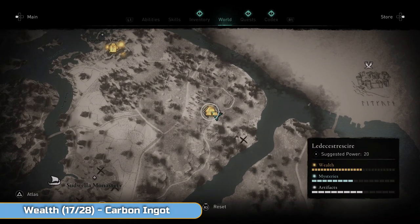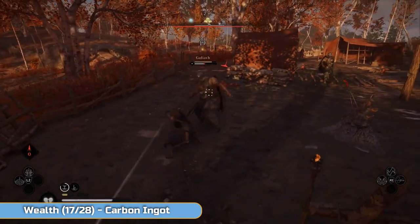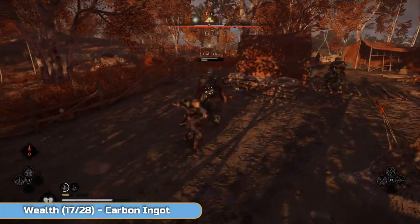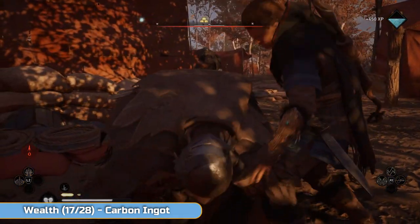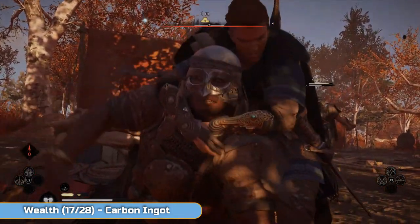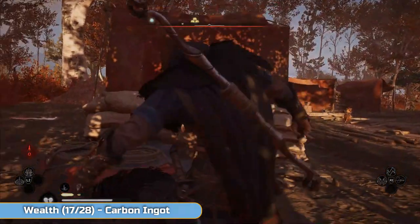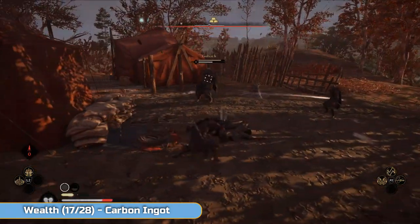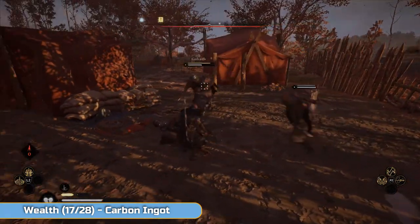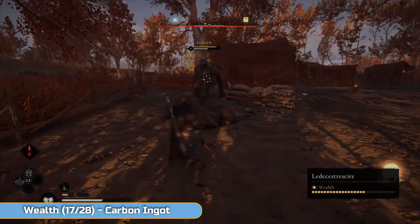Heading inland a bit here now — getting another carbon ingot. This is another fight. It's a camp, a very basic camp. There's going to be another enemy with the golden orb above his head — so look for him, kill him, loot his body, you get the carbon ingot. There are two of these guys here so be careful. The finish animation on that one is particularly good — the way she screams at him because he's dead. There you go — just checking it's registering on the right hand side. Carbon ingot.